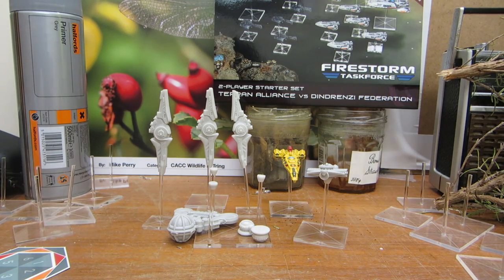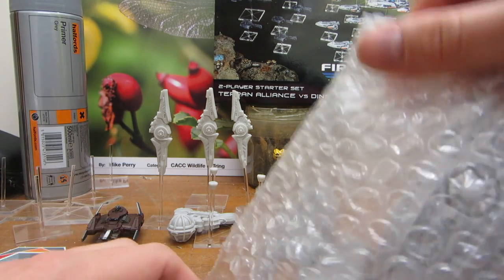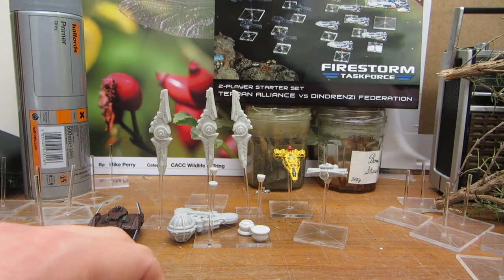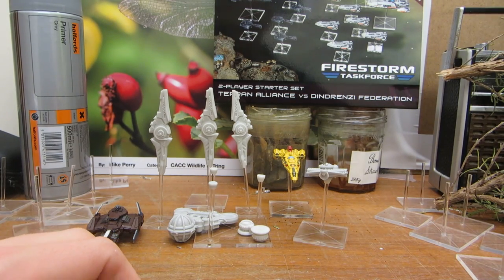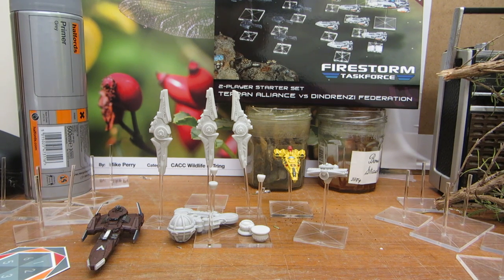That's just the stuff you get for free if you pre-ordered. So let's move on to the meat. This is Terrans vs. Dindrenzy. You get two light cruisers for the Terrans, along with an upgrade to torpedo cruiser — that's the modular component I mentioned. So the Terrans have the light cruisers and torpedo cruisers, and the Dindrenzy have a normal cruiser and an escort carrier.